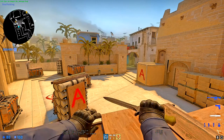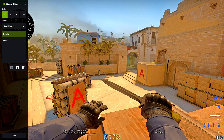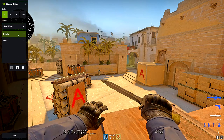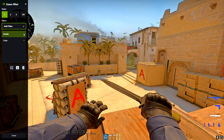So I'm not gonna waste your time. Hit Alt+Z to open up the filter, click on the Game Filter right here. To add one, just click Add Filter and choose Details. Here are my settings: Sharpen 50%, Clarity minus 16, HDR Toning 100, and Bloom 15.